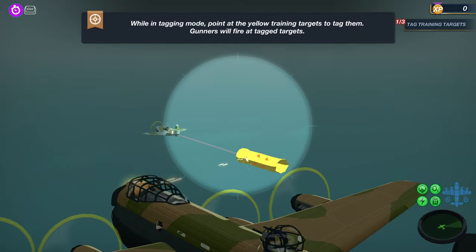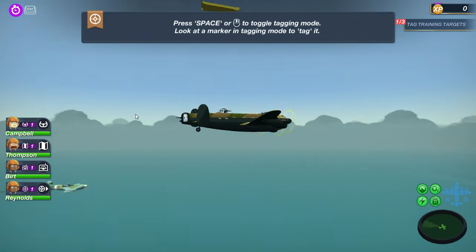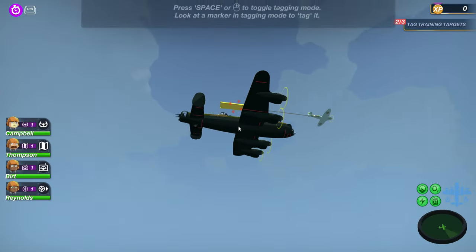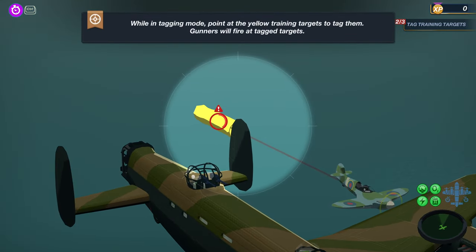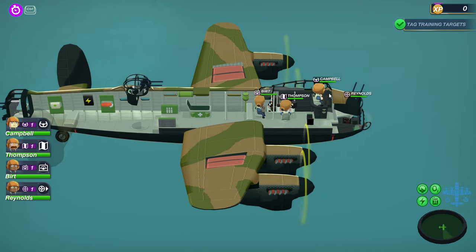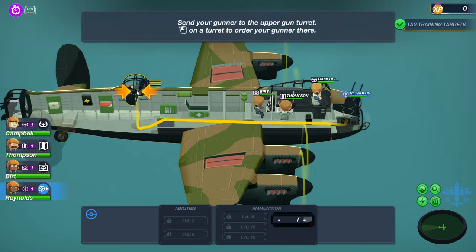That's how we actually get one of our gunners to shoot at it, that makes sense. How do we get another one? Let's go to this top one, lock on to that one, and then our gunner should shoot at that one also. And the rear one — I think we will actually have to move our gunner around.